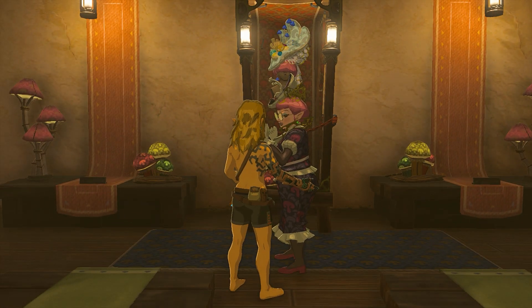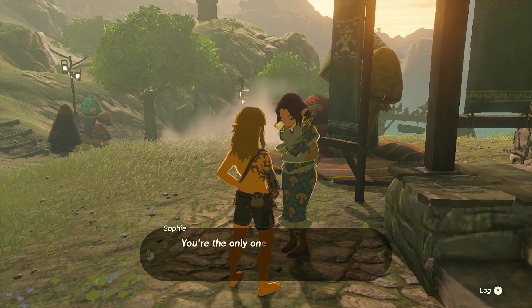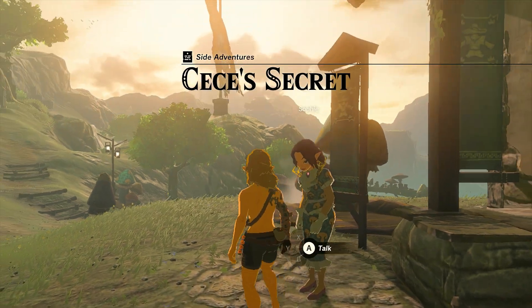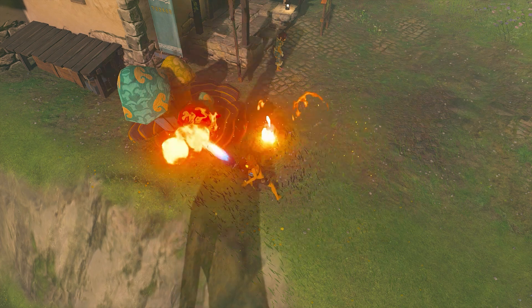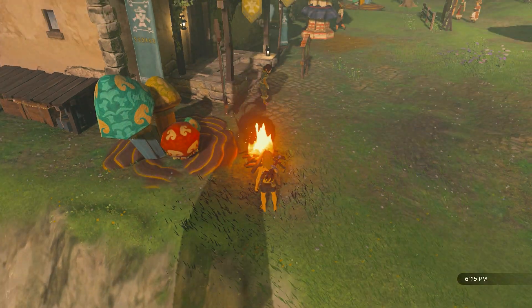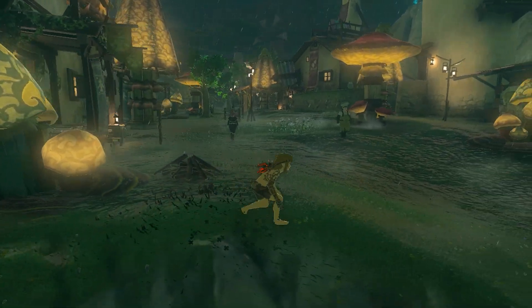While doing this, you can also pick up the rest of the side adventures required to start the election. One is Cece's Secret, which you can get by talking to Sophie out front of Ventess Clothing. To finish it, build a campfire and wait until night near Ventess Clothing. Around 10pm, Cece will sneak out of the house and into the silo across the way.